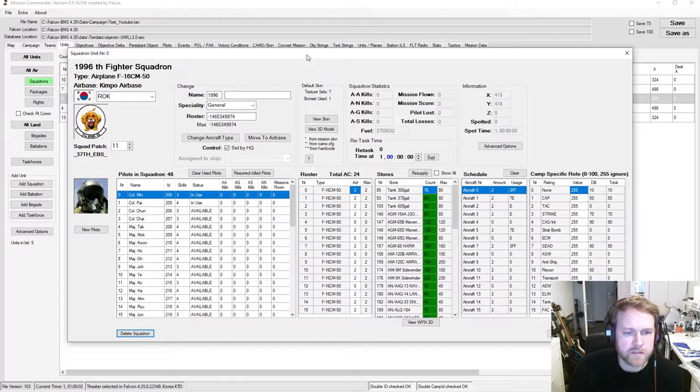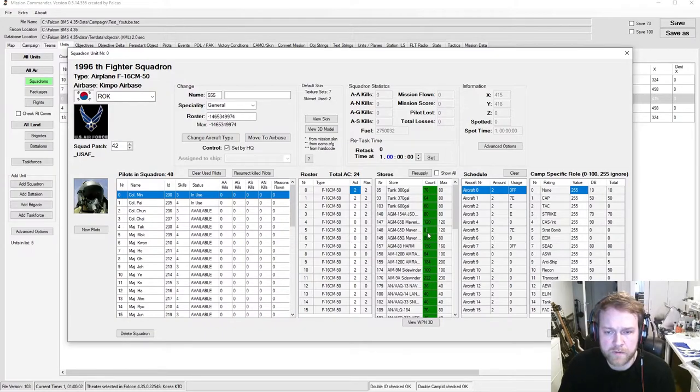Click on the squadron name and you get a lot of information you can modify. First, let's change the name — I'll go with 555 Triple Nickel. You can also change the squadron patch by browsing until you find the one you want. You can also change the loadout — for example, if mavericks are not allowed in a mission you can set the maverick count to zero. There are many ways to tune the mission difficulty or restrict certain weapons.